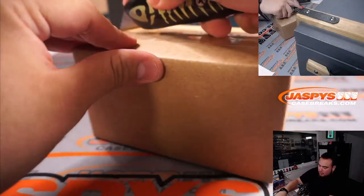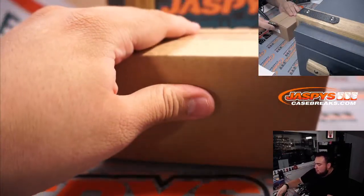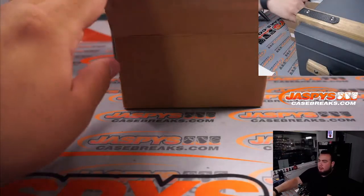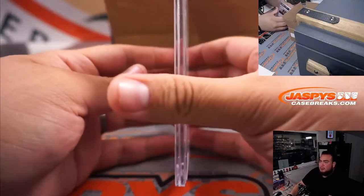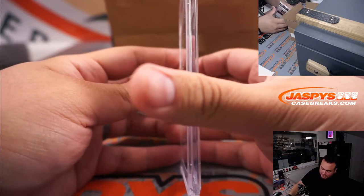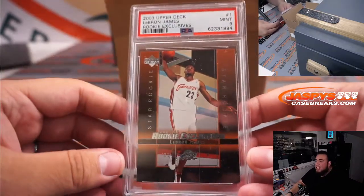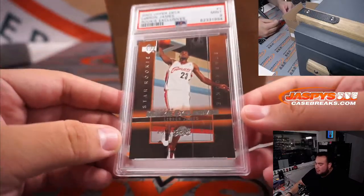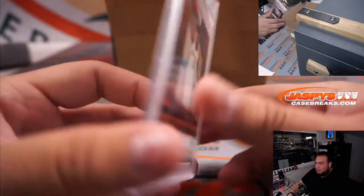Let's see what we got here. Alright, good luck everybody. First one — it's a PSA slab. It looks like it is a 2003 Upper Deck LeBron James Rookie Exclusives, PSA 9. Letter J going to Carl — Rookie Exclusives, very nice.